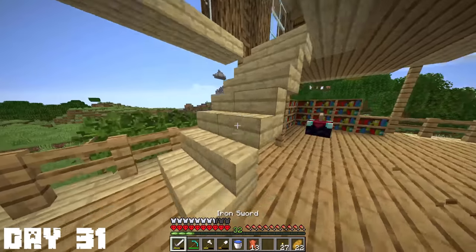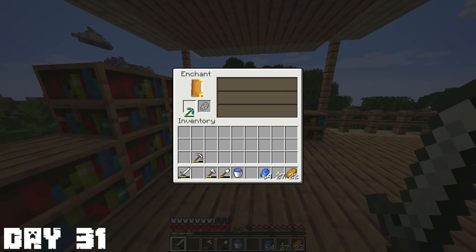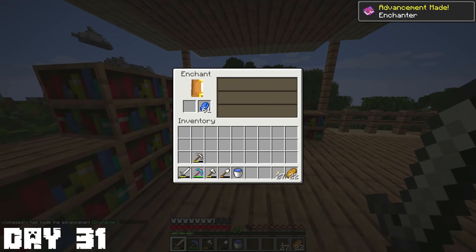I had to AFK for sugarcane and everything. I grabbed some lapis and I was going to enchant my diamond pickaxe. Ooh, silk touch — that's actually really good. I'm breaking three silk touch, that's pretty insane. Let's go!